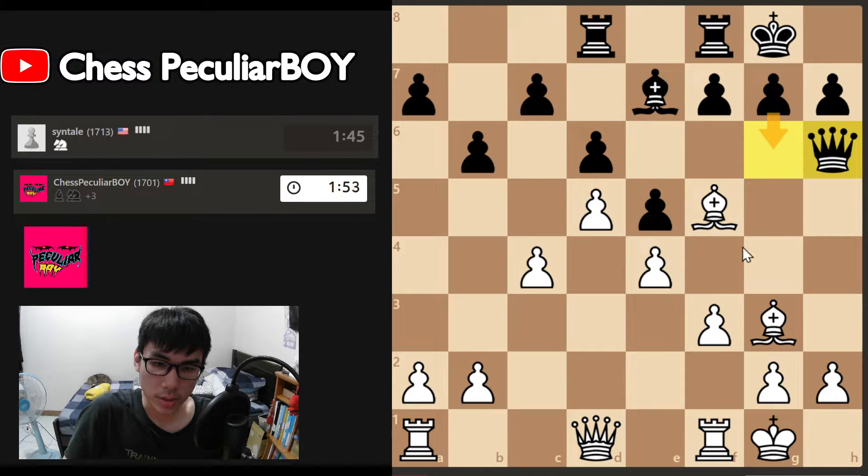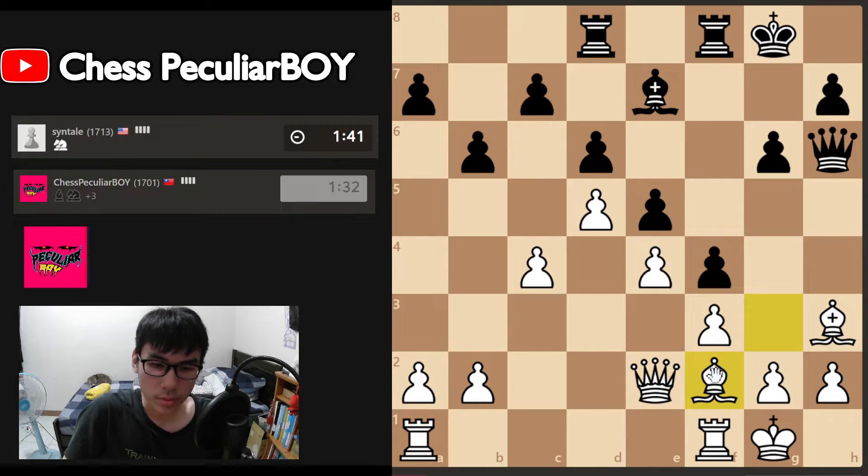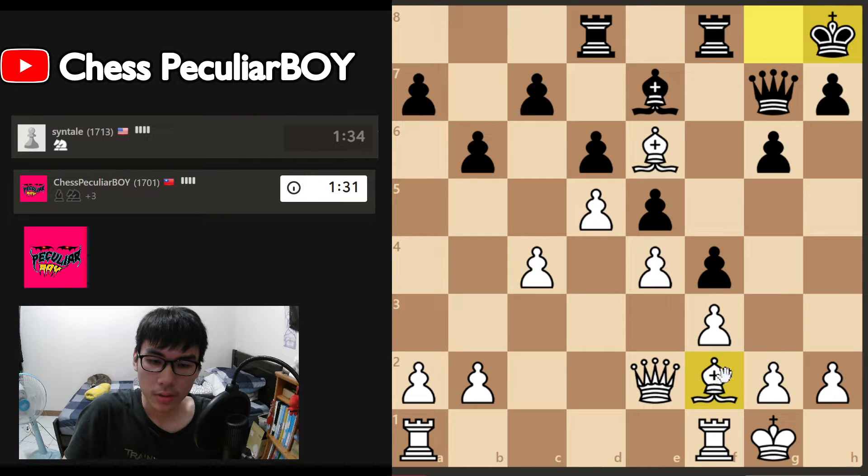Queen there, he's gonna go here, but I think we always have an escaping square, so I think we don't rush. Let's go here, he pushes, I just go back here and here, try to attack the queen. He goes there, I just go back. I park my bishop there — that's a very good square. He goes there, I'm gonna open up the queenside.